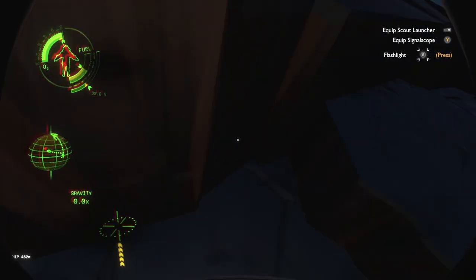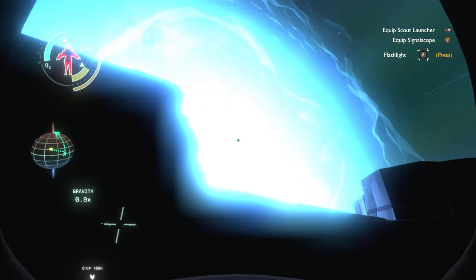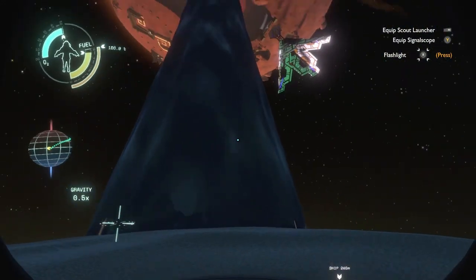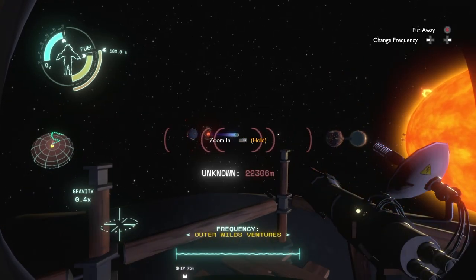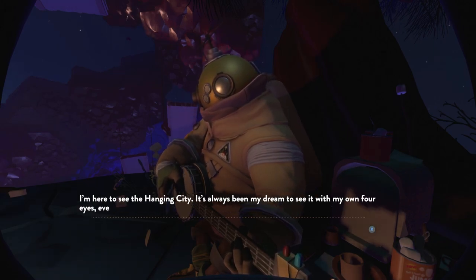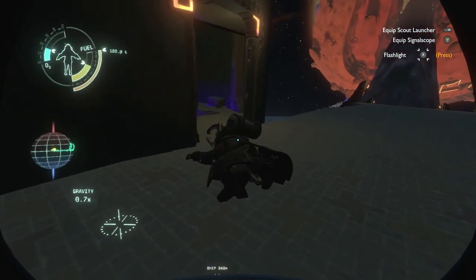The star system will now continue to run on the loop of you waking up and 22 minutes later the sun exploding, over and over. You might be thinking: cool, but what do I do? What's the goal? This is where the game leans heavily into the theme of exploration and learning. It never gives you a goal. You are just supposed to be driven by the curiosity to go out and discover. The game piques your curiosity by mentioning the other planets, other space explorers on each of them, and eventually you'll learn about the former inhabitants of the star system: the Nomai.